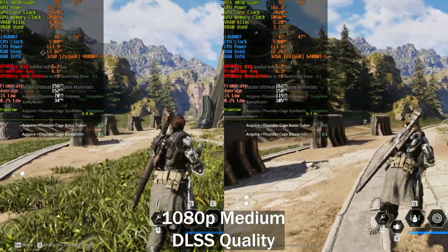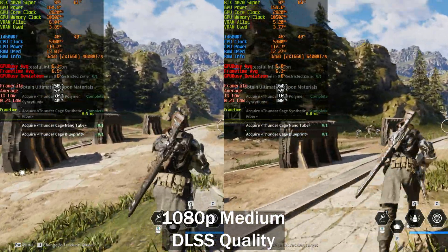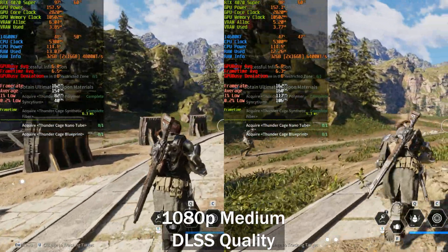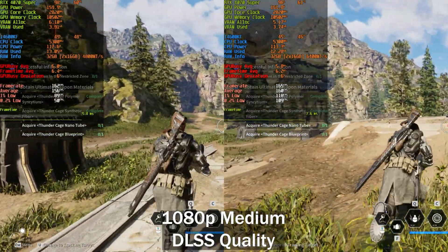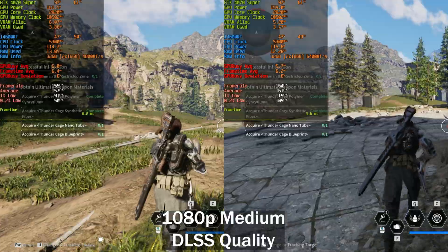Another popular game currently is The First Descendant — reviews are mixed on this one. Just a short run at 1080p medium. You can see that the lows are much higher on the right, but I only did a short run because I forgot to run on the left-hand side.